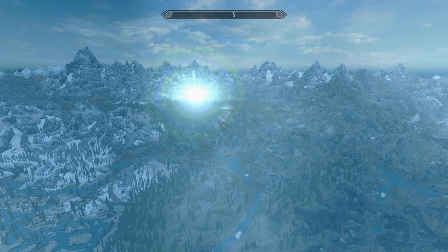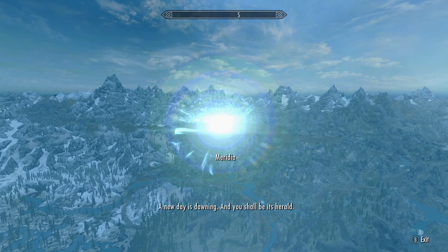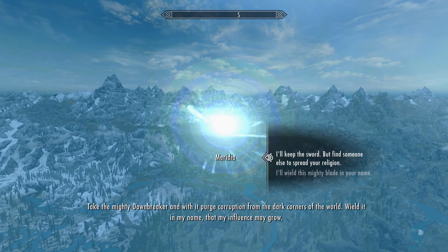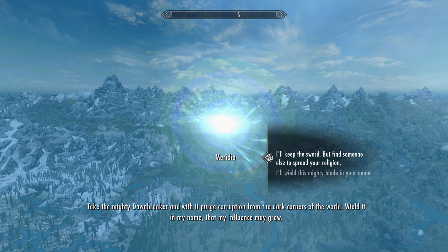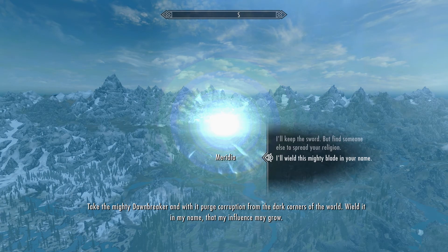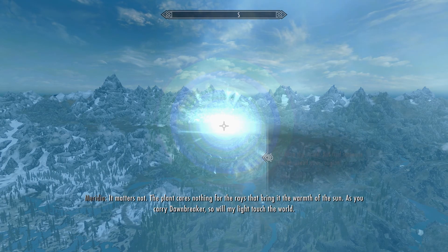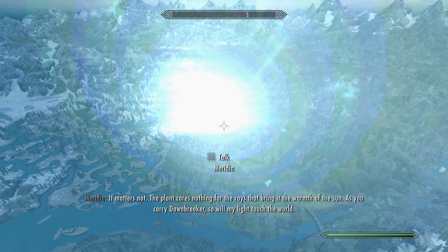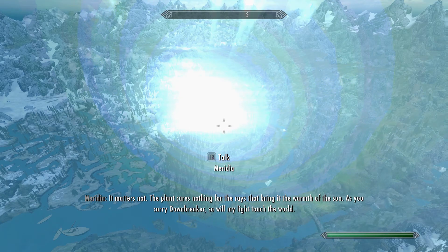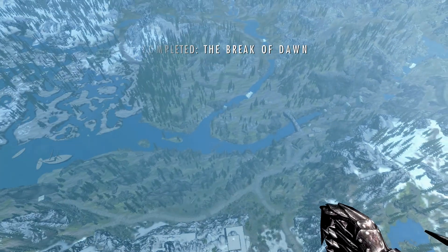I'll look at Dawnbreaker in a second. I should probably use it — it's pretty effective. I generally don't like to enchant weapons. Let me choose — I'll keep the sword. Meridia says something religious. Break of Dawn — we're done here.